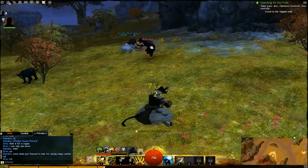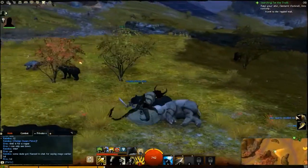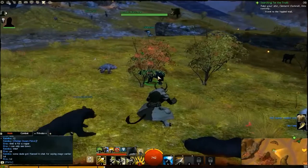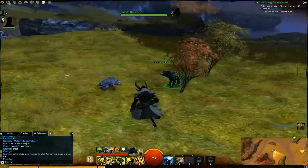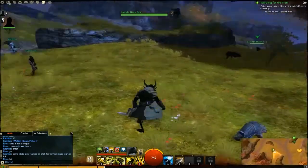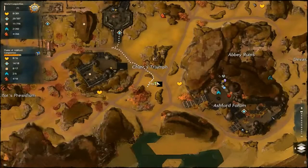Right in this area — I'm gonna pull it up on the mini map in just a second — just south of Char's Triumph you're gonna find juvenile black bears. What you're gonna do is decall your current pet, charm this one, and then you'll have it. Yes, you can have two pets and they are on the rotation of F4.